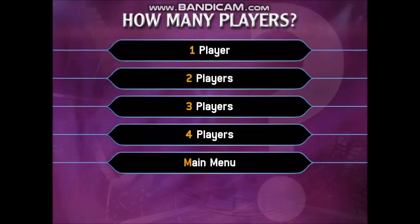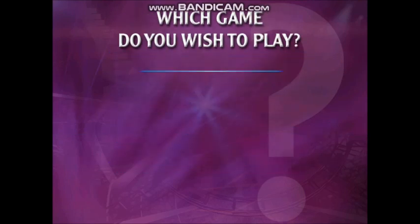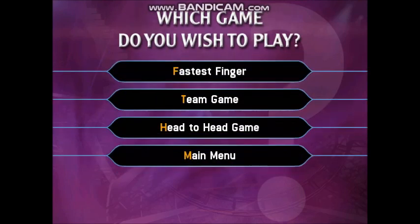Are you playing alone or with your friends? A full house. Good luck everyone. Tell me what kind of multiplayer game you want to play. Fastest Finger lets you all challenge to be the first to play for a cool million. A team game lets you combine your knowledge to see if you can win the jackpot together. And Head to Head will have you all playing against each other a question at a time.